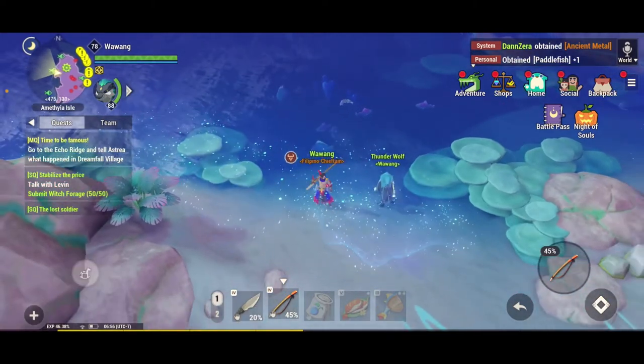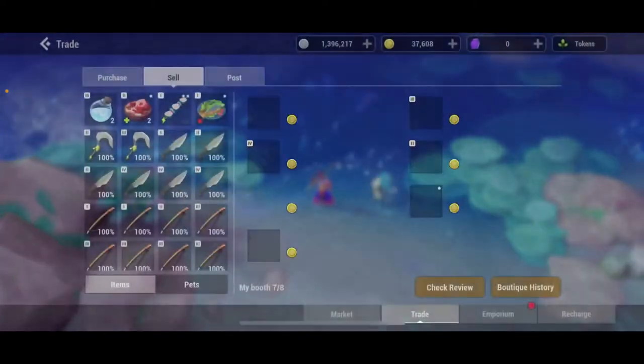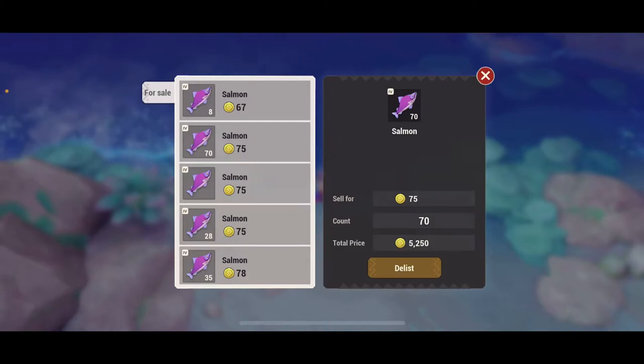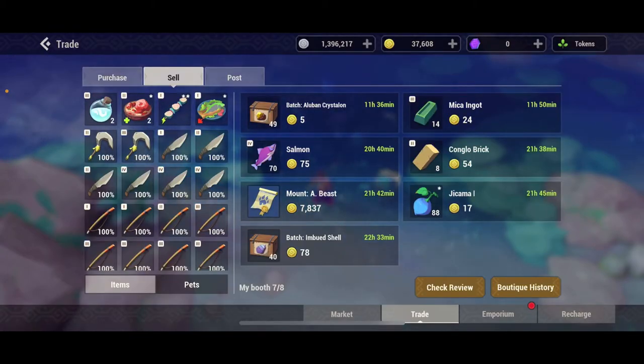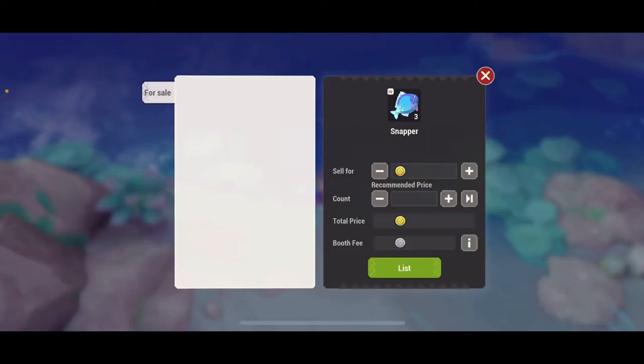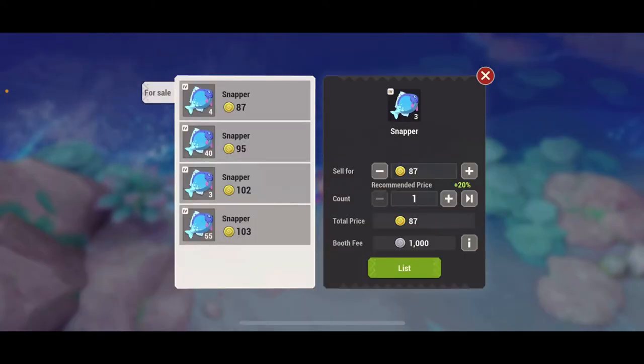There are three things you're going to sell over here in the trade. You can sell salmon for 70 gold — I'm selling for 70 right now. You can also sell the snapper fish for 87 gold each.